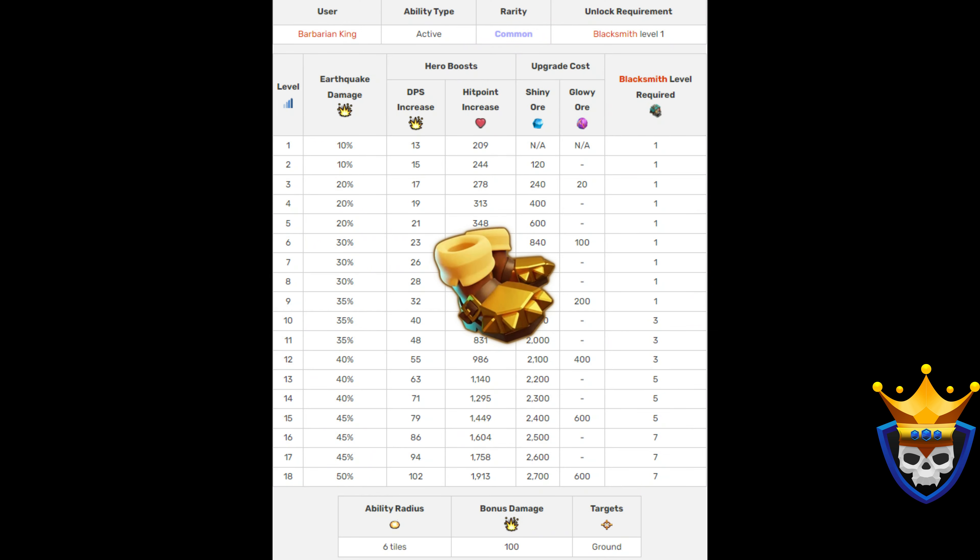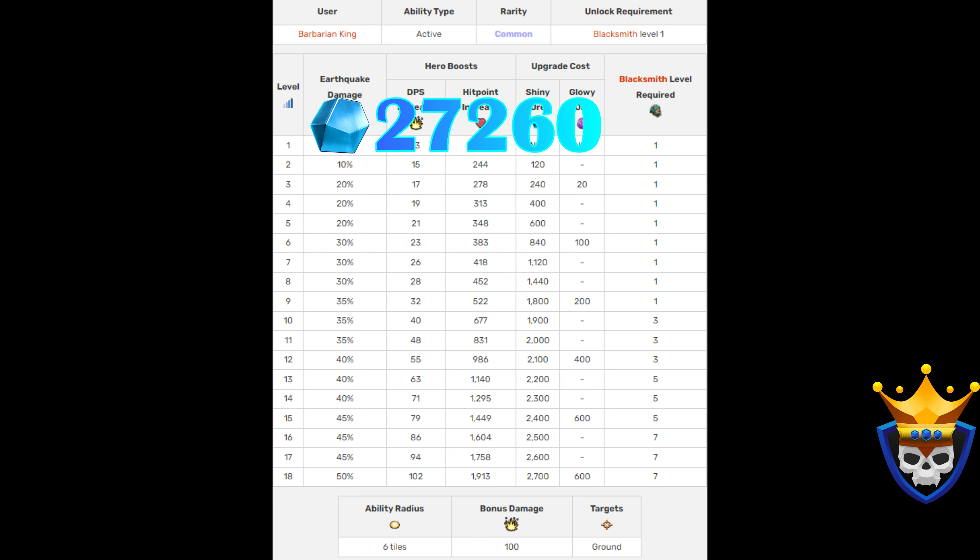The Earthquake Boots are in my opinion the worst equipment for the King. With the meta being Root Riders, walls are already being opened. The total costs to max out is 27,260 Shiny Ore and 1920 Glowy Ore.